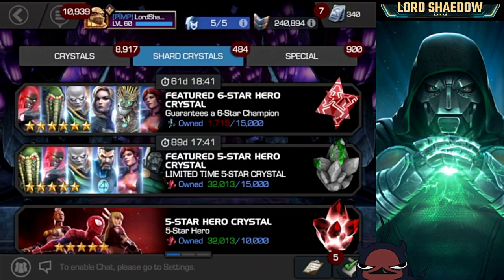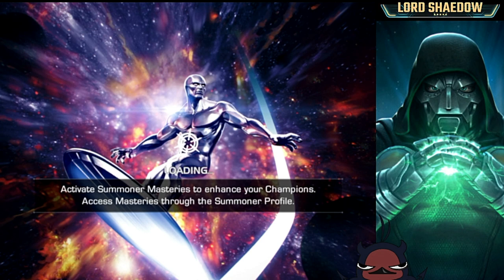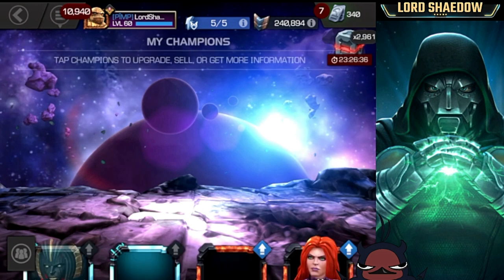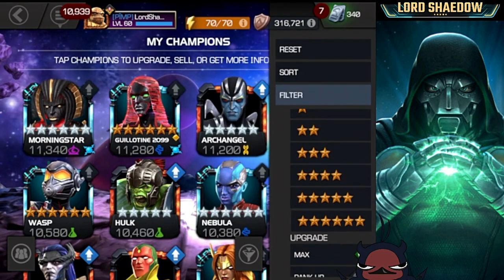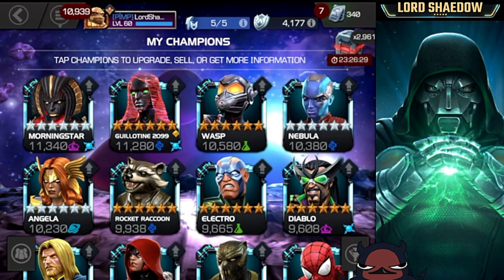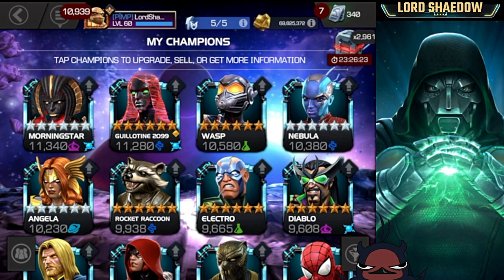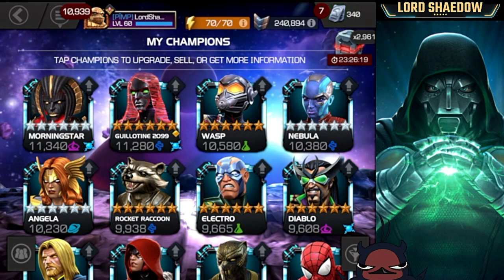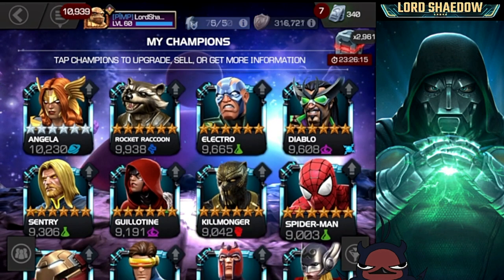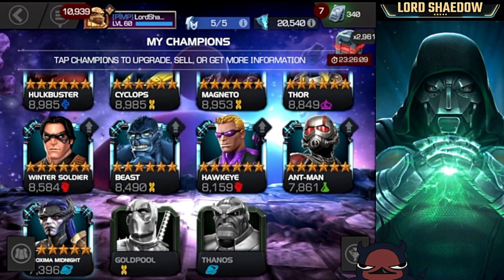Let's take a look at my six-stars right quick here. New champion and Proxima is no joke! Let's go to the six-stars so you can see them. You see that Morning Star? I duped her like twice. My best one is Guillotine 2099 — I also love that Wasp. And finally, the latest addition: Proxima Midnight. Even teams!